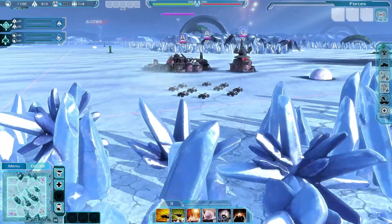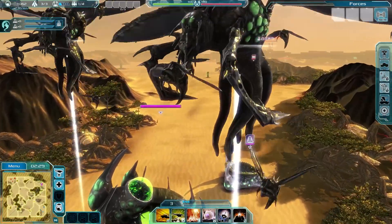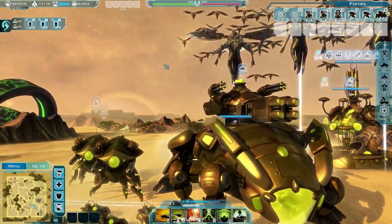Hostile sub-factions also dwell on some planets' surfaces — brutal raiders, ancient rogue AI, and a dangerous creature race that you are able to destroy and claim their territory, or subdue to your will and use their units.